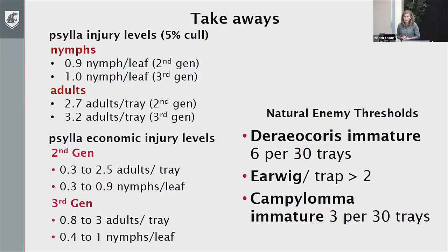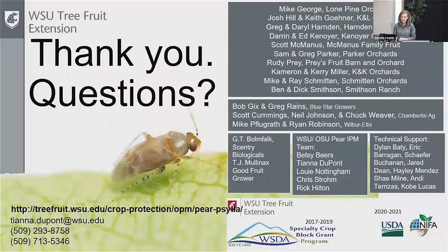Overall, we do have some injury levels we can start working with. It's a little easier to think about those 5% cull numbers of one nymph per leaf and three adults per tray. But the economic range is going to be between 0.3 to two and a half adults per tray for the second generation and 0.8 to three adults per tray in the third generation, plus these natural enemy thresholds where being above those thresholds hopefully keeps our Psylla in check. I'm happy to take any questions and hopefully we can have some discussion about this potential for using thresholds and scouting going forward.